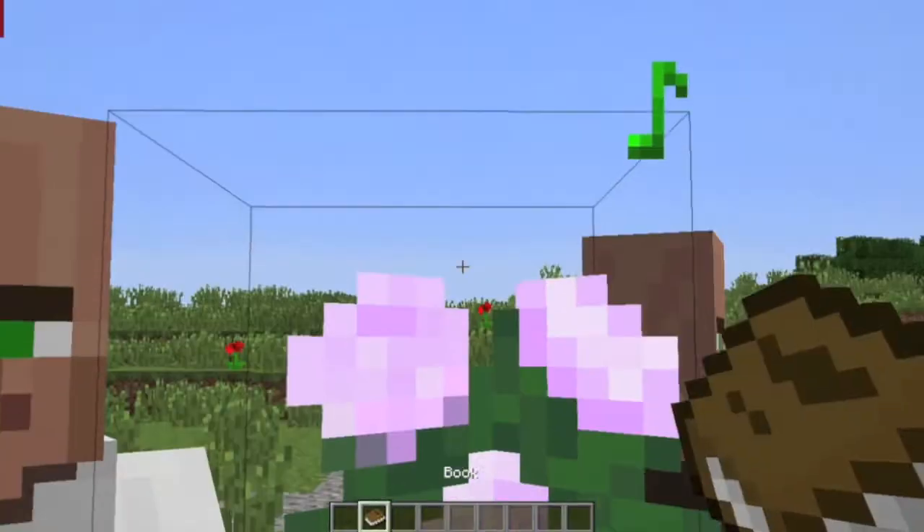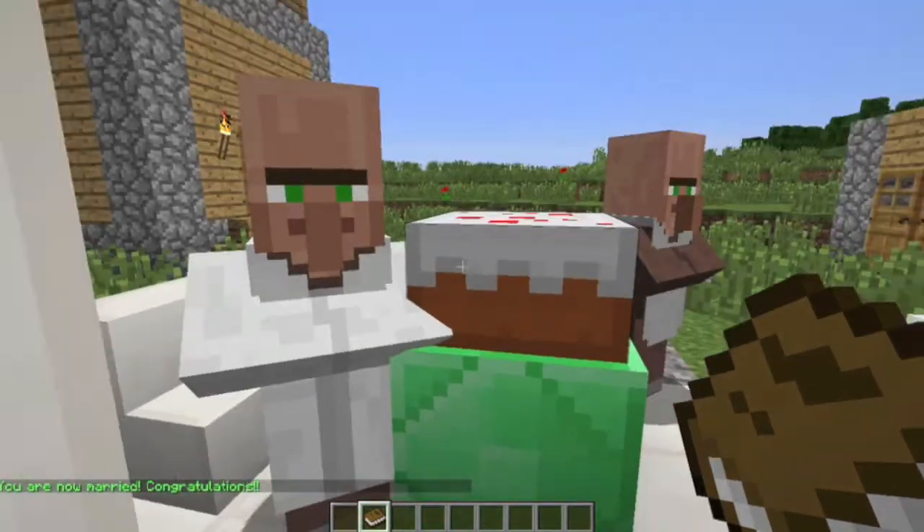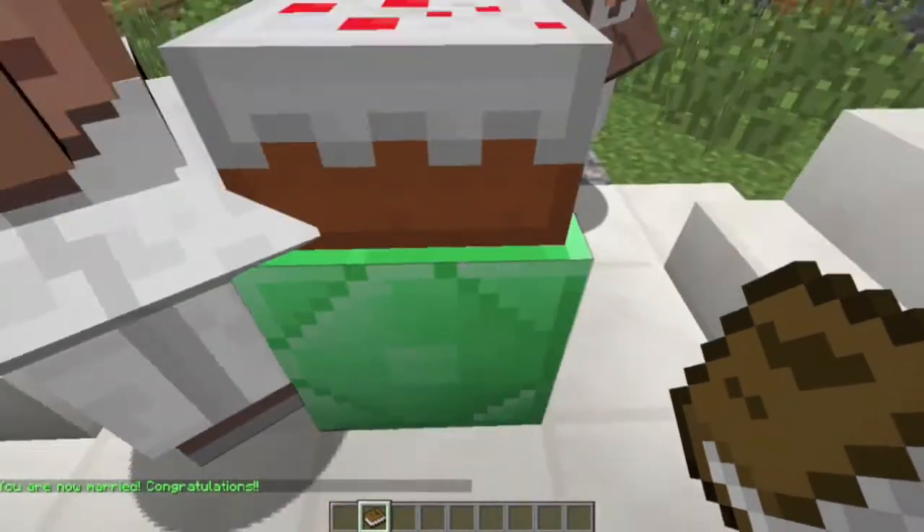Once I start I read the book, they go through their stages, and then they're married and get cake and an emerald block — yay!